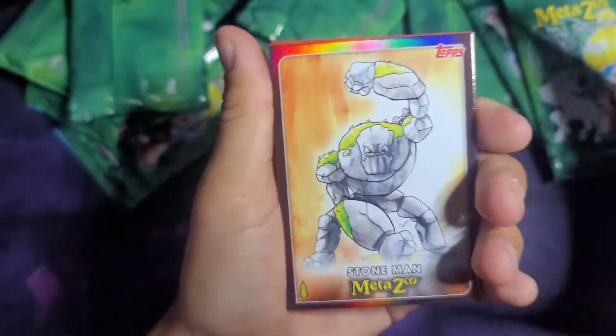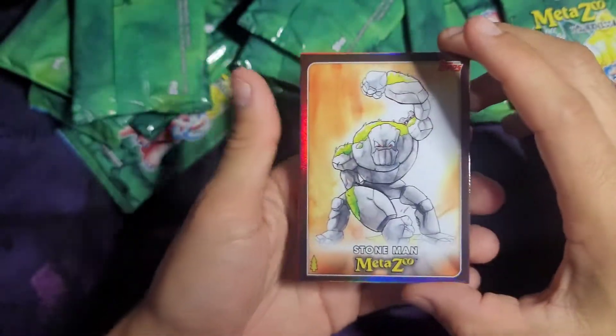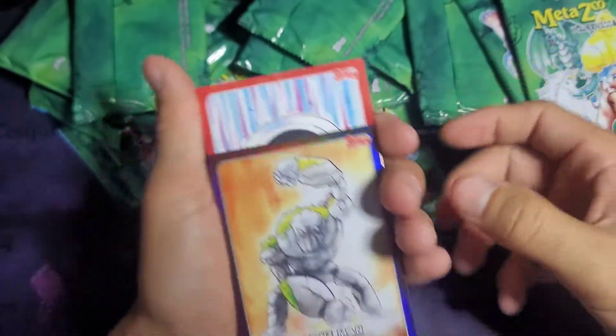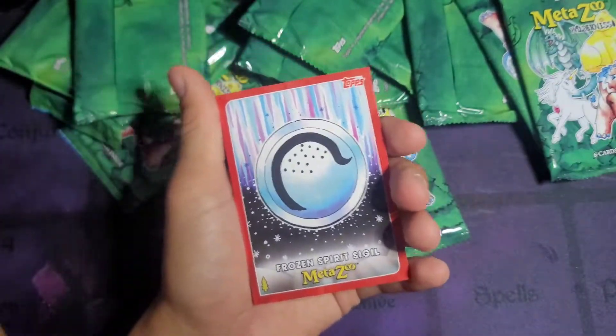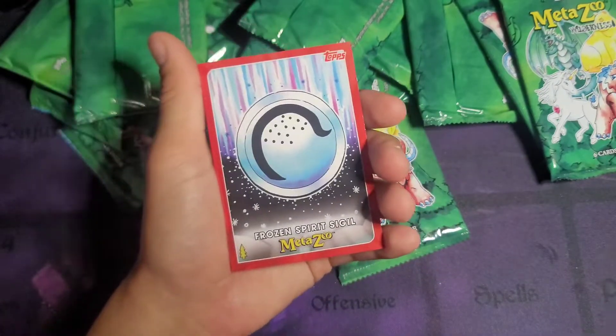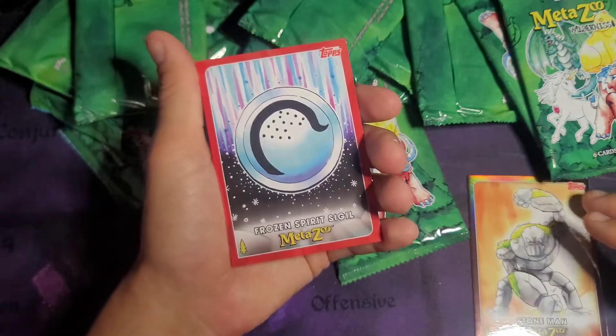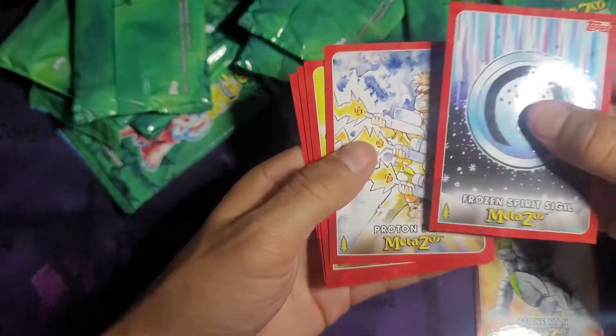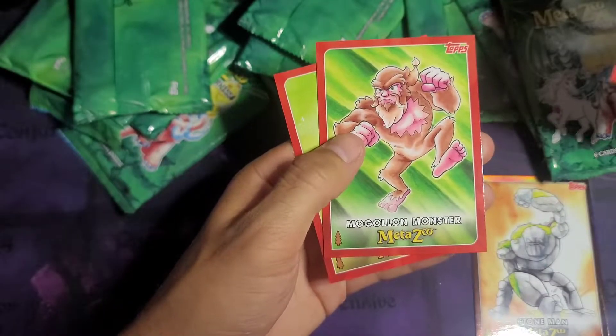First pack. We got the Stone Man right off the break. Stone Man Holographic — let's go! Put that to the side. We also got Frozen Spirit Sigil, Proton Beam, Mad Gasser, Megalon Monster, and Cumberland Spaceman.